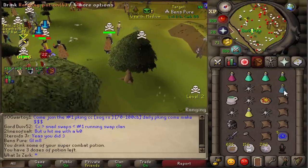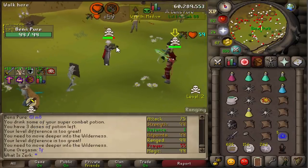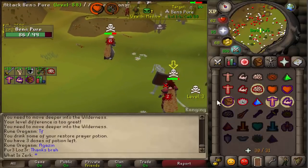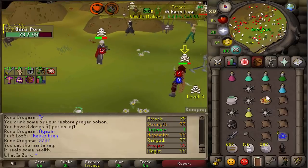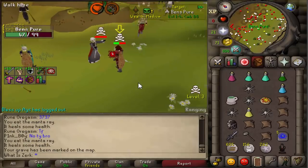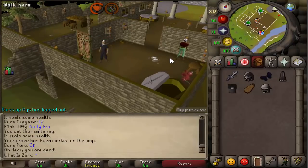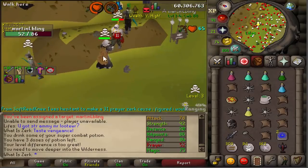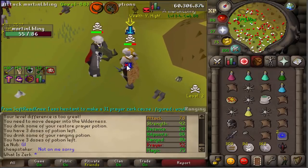Starting on a tier 5 fighting Ben's pure — really good friend of mine — using a crystal bow, probably the most troll weapon you'll ever see. He's one defense so we've got a good combo for that. AGS whack into gmor spec — we just died to a crystal bow. No one saw that embarrassing death. Let's carry on from tier 2 and try to get back to tier 5 or 6.